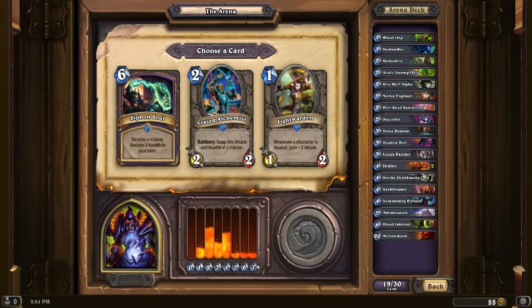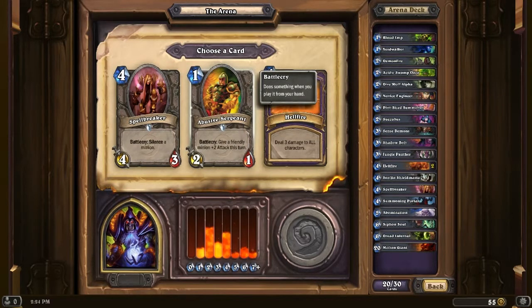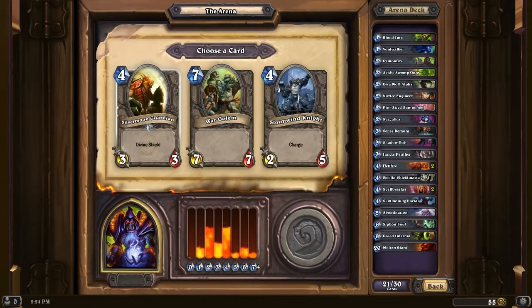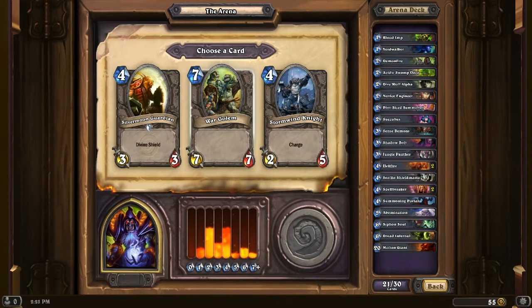Siphon Soul — destroy a minion and restore 3 health to your hero. This is amazing — we can get rid of anything. Crazed Alchemist is pretty nice — swap a minion's health and attack, can work on your own or an enemy's. Light Warden gives plus 2 attack every time something is healed but I can't guarantee my heals. So we're going to take that Siphon Soul so we can remove heavy stuff. Then another Hellfire, another Spellbreaker, and Abusive Sergeant. Sergeant is only plus 2 attack this turn and requires something already out. So we're going to take that second Spellbreaker for silence just in case — a little more well-rounded, covering our bases. War Golem, Silvermoon Guardian, or Stormwind Knight — I think we'll get ourselves a second big guy. Let's go huge — 7/7 War Golem.